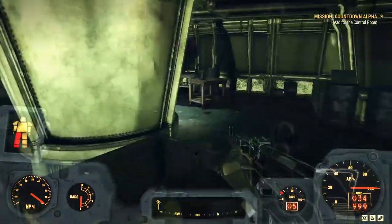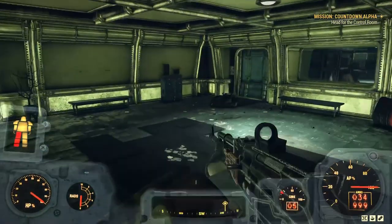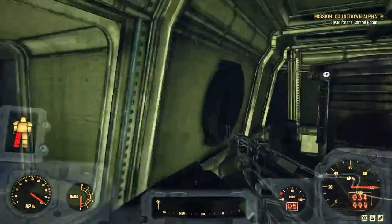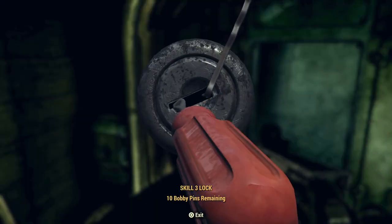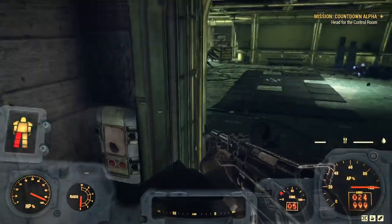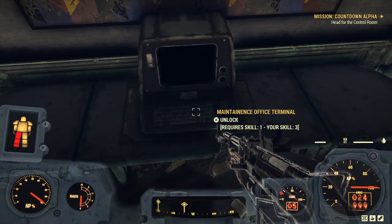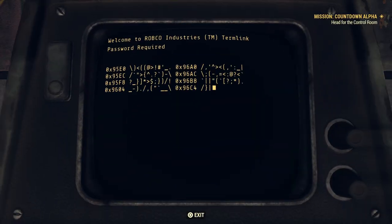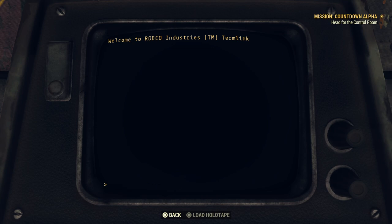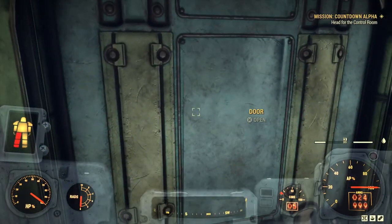Instead of going in there and dealing with all of those enemies, I pick this side door. There's a computer with hacking skill one — I hack it and can activate deterrent syndrome, creating a little bit of chaos. You can already hear it going nuts. That's beautiful — look at that, they don't know what's going on.